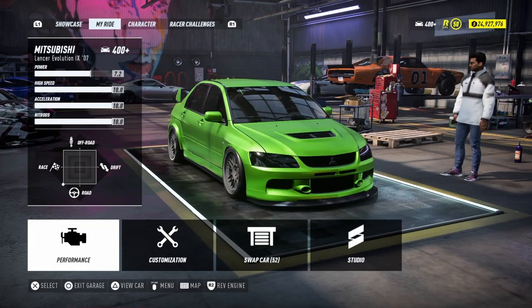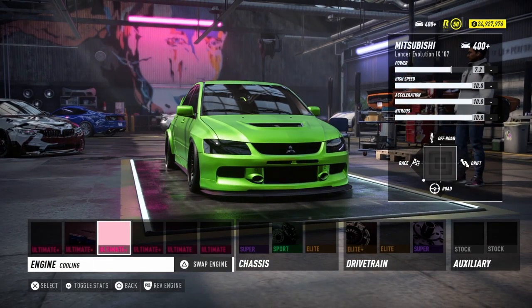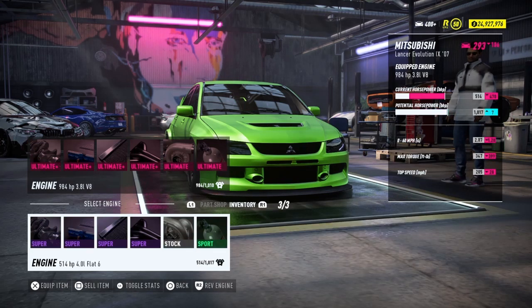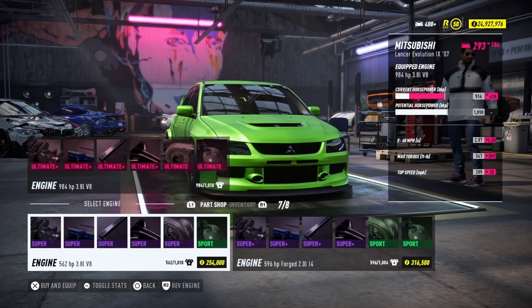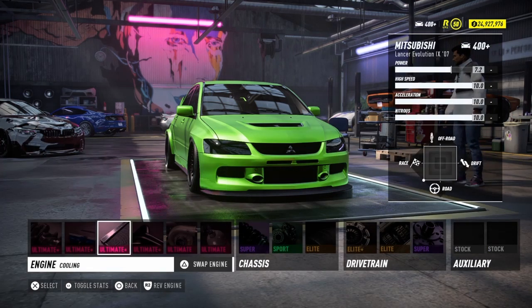In today's video I'm going to be putting to the test the Evo 9 versus the Evo 10. In the Evo 9, I did hear the V8 engine swap was the best for it. Even though a couple of engines do give higher horsepower ratings, overall the V8 has better ratings for racing.